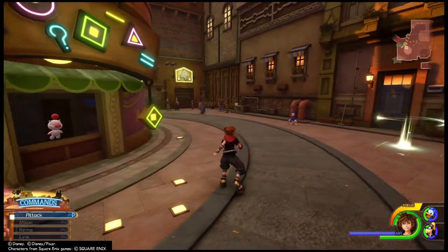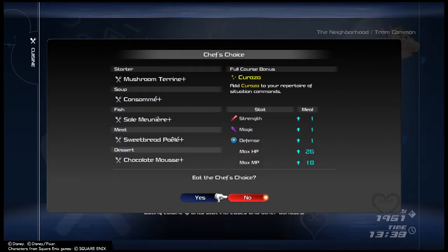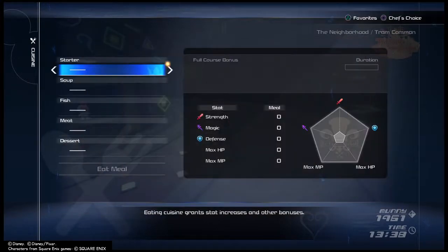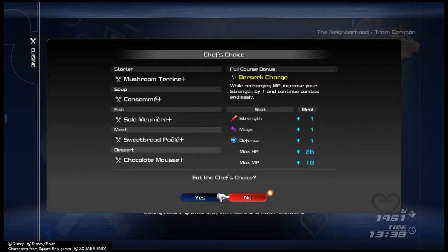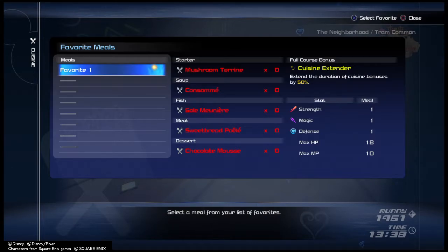If you do that, you can set it up so you get one of each, and then you'll get a special random bonus. I've found that the bonus randomizes — you can do chef's choice if you want, but I'd recommend just putting it all in and finding one that gives you a boost you like. There's one that extends the duration of the boost, there's an XP boost, and quite a few other ones. Find one you like and save it to your favorites.